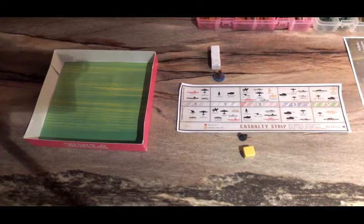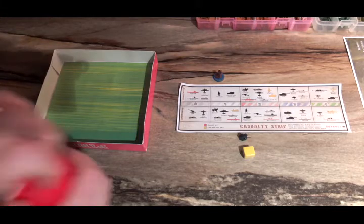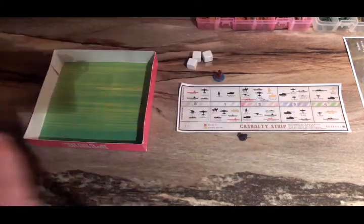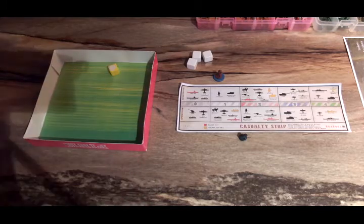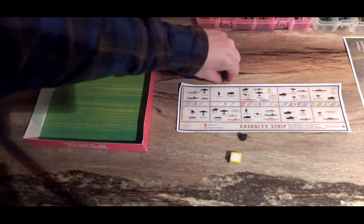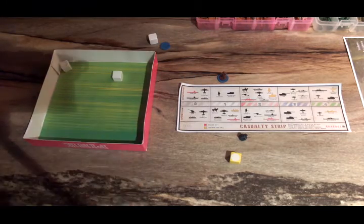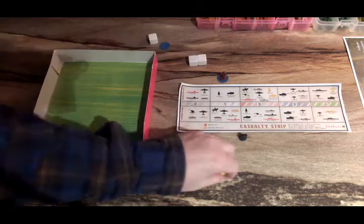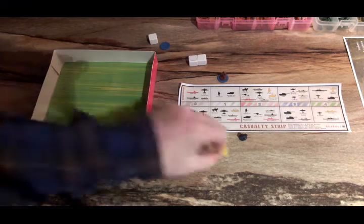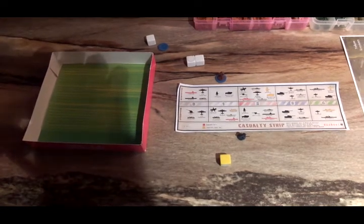Same attack profile for Vyborg: 3 Russian infantry against 1 German infantry. After the first roll, 3 misses, then Germany hits. Russia follows with hits and will take the territory. Exact same result as the Karelia battle — Russia takes the territory with 1 casualty.